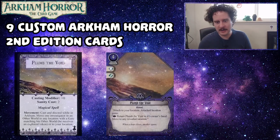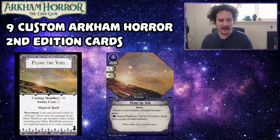We're going to jump to the first one, which is Plumb the Void. In the original, the effect is to move one investigator in an other world to any location with a gate matching their other world or to your location. The custom Plumb the Void is a four-cost ritual event that commits for a brain and a foot. It attaches to your location, and the attached location gains an action: return Plumb the Void to its owner's hand and move to any revealed location.